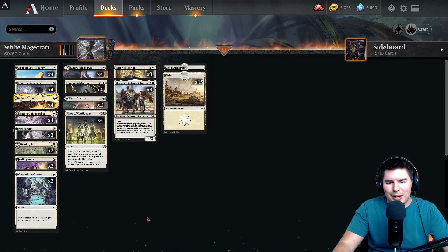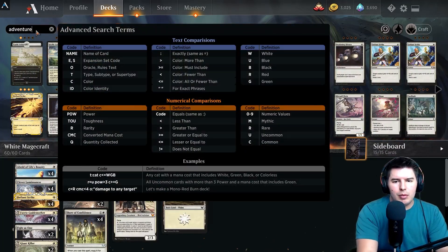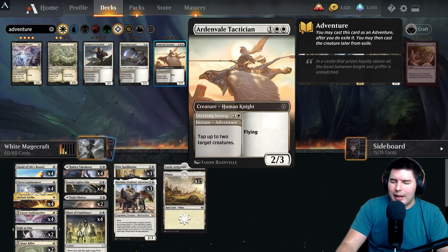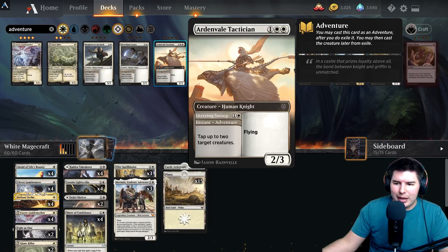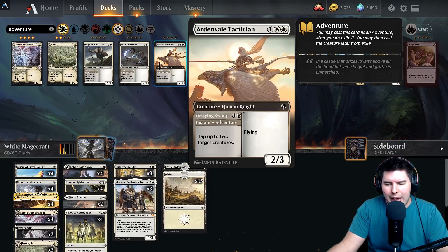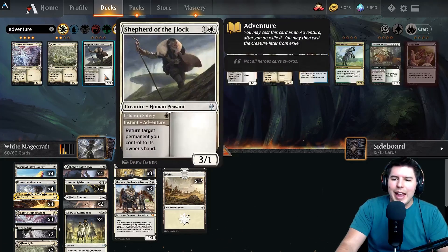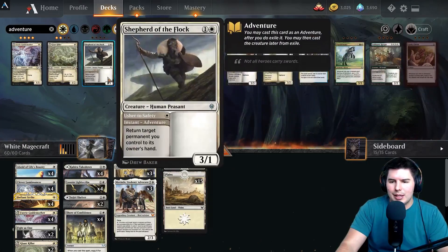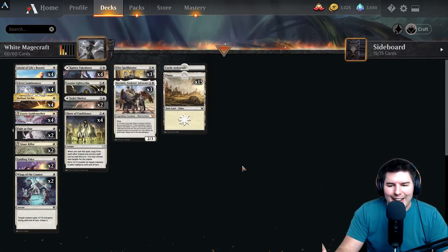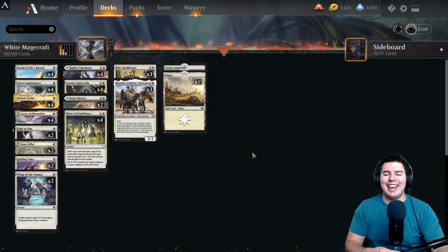I think what you should do is drop down to like one Elite Spellbinder, add a land, and maybe swap one Kabira Takedown for one more land. We should also try to find more removal or ways to tap down creatures. Castle Ardenville's two-mana tap-two-creatures effect would be fantastic — you can even target your own stuff if needed, so it's not a dead card. Any of the adventure cards are really good and busted with this deck. I hope you guys enjoyed the video — I think Mono White Magecraft is going to be a really scary deck in the future. Like, subscribe, and bye!